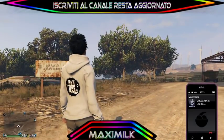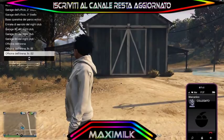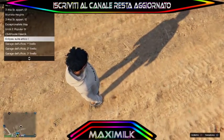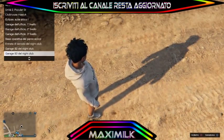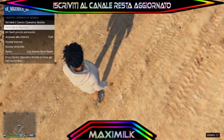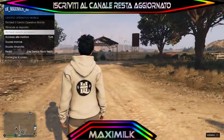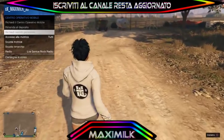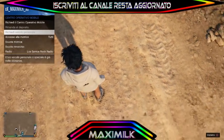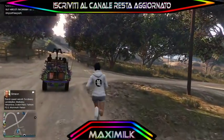A questo punto, vado a chiamare l'auto che voglio duplicare dall'interno del centro operativo mobile. Io qui mi sono sbagliato e ho chiamato con il meccanico, però voi fate il passaggio corretto. Sto partendo da fuori per farvi capire tutto bene. Andiamo a centro operativo mobile e facciamo 'richiedi pericolo personale'. All'interno del nostro centro operativo mobile dovrà esserci l'auto che vorremmo duplicare. In questo caso andrò a duplicare una ISI Incubo. Una volta che avremo l'auto, rientreremo nel nostro bunker e andremo a fare il glitch.